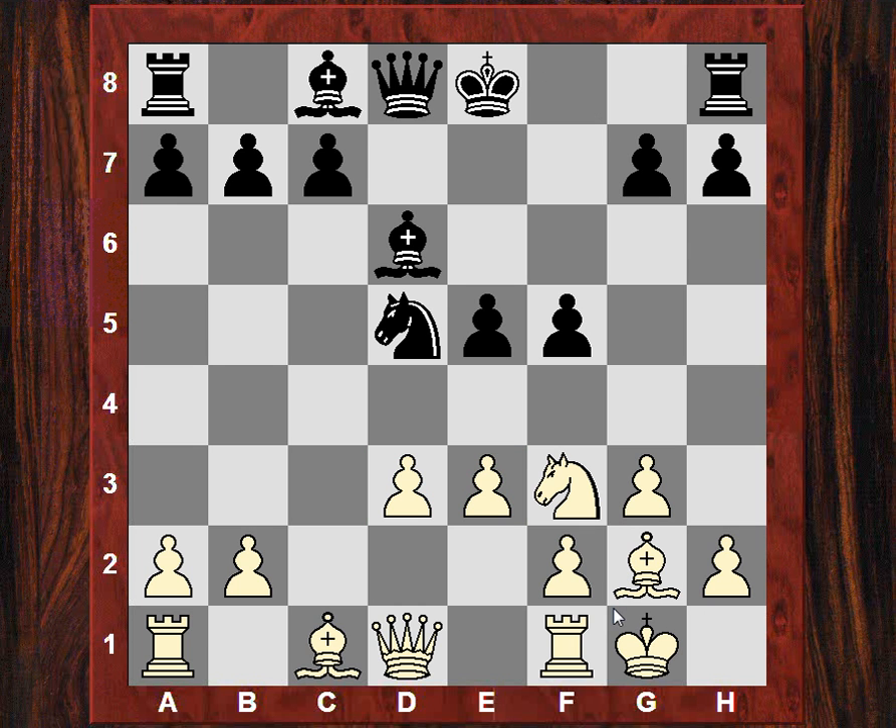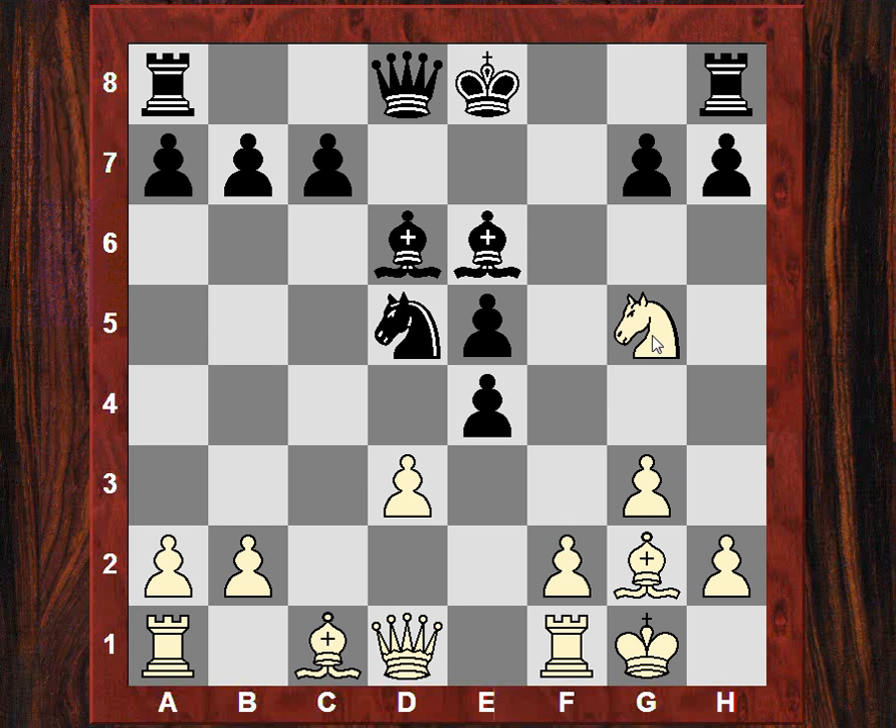Bd6, castles, and now Be6. Instead of actually playing for d4, which always allows e4, Andrew plays e4. These are finesses which I think distinguish the true master of the English - not to routinely counter-strike with d4 just because the opponent played f5, but to look for other opportunities like the e4 break, potentially isolating the e5 pawn and exposing it to a frontal attack.